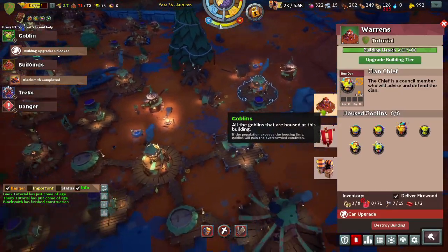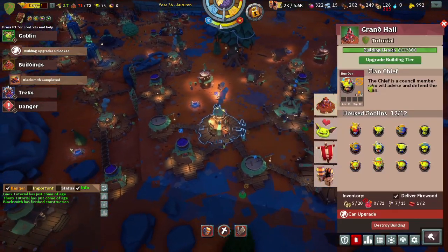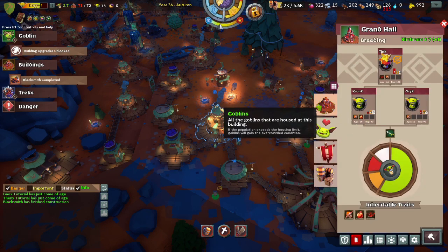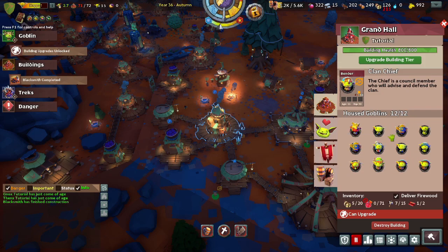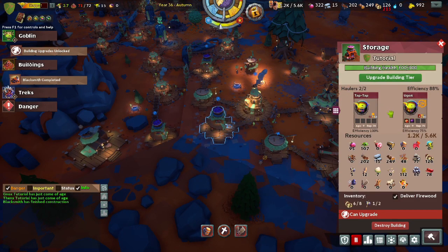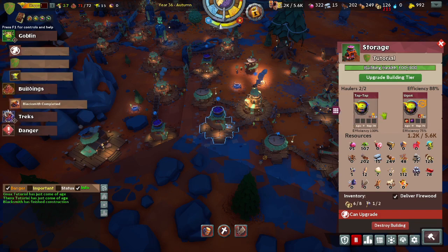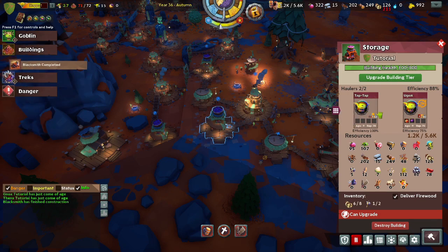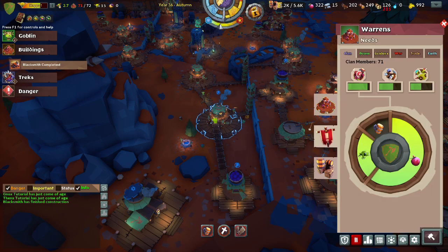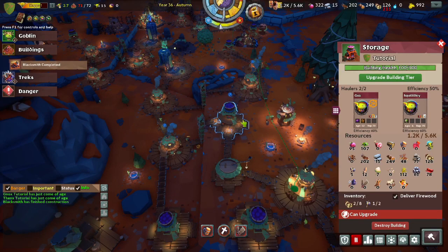Upgrading the grand hall will make it so that you can have four breeders instead of just two, and I believe it also increases the total number of housed goblins. Upgrading the storage increases the amount it can hold as well as increasing haulers from two to four. Upgrading the warrens just increases the number of housed goblins. The thing about upgrading though is that if you upgrade one specific warren or storage, it does not upgrade all of them — it only upgrades that specific one.